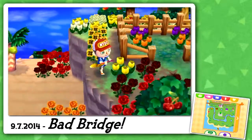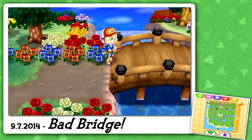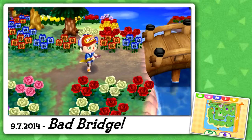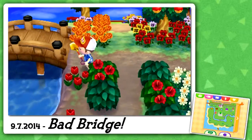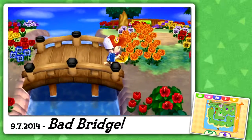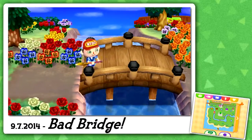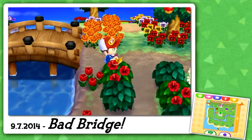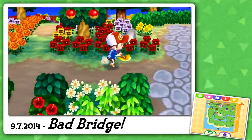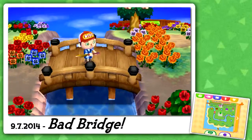No blue rose yet. This bridge has done it again — I've built this bridge twice now and both times it's gone in the wrong place, which is really frustrating. It seems to be one spot too high. I wonder if it can actually be at the right height, or if I'm going to have to move all my paths over — that would really suck.